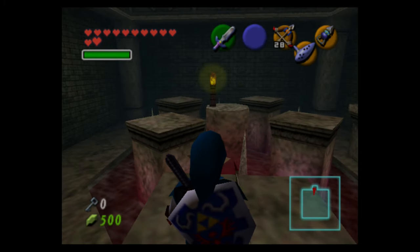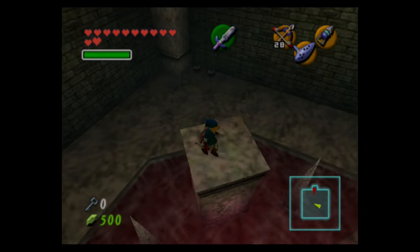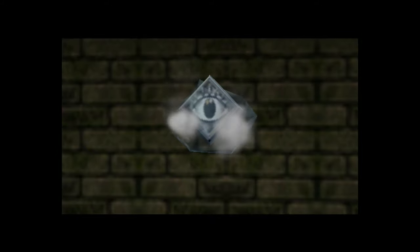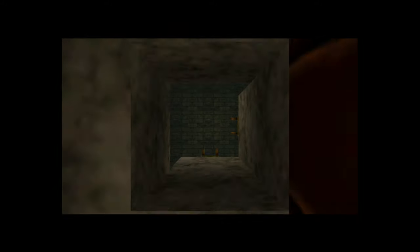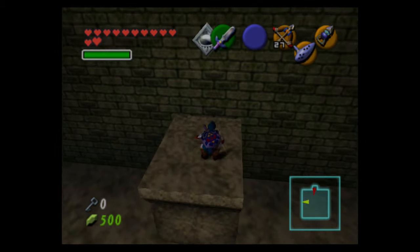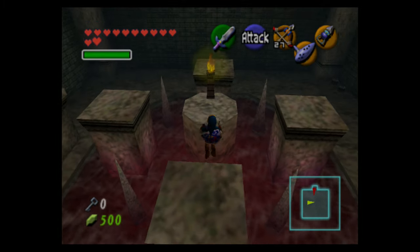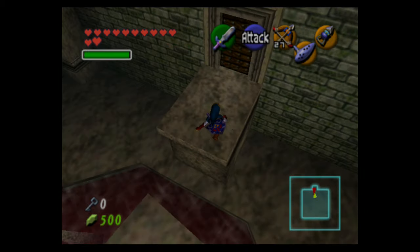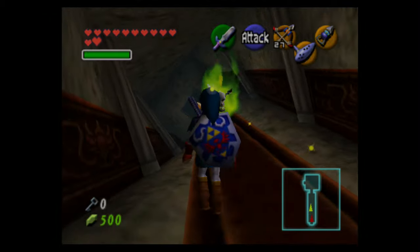Talking about the symmetry between the two sides of the dungeon — there's another twisted corridor with a room with the wall master in it. In this room, to flip the switch you need to send an arrow through the fire to melt the ice. The thing that triggers the switch isn't the switch getting shot directly — it's the ice melting.